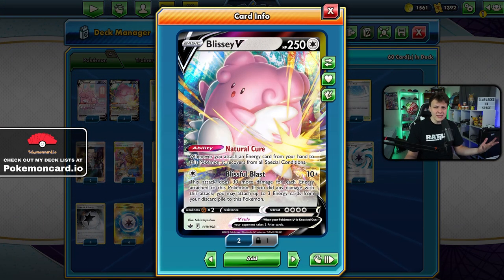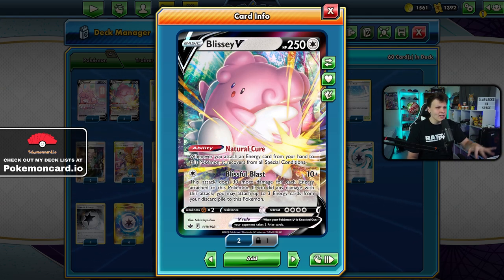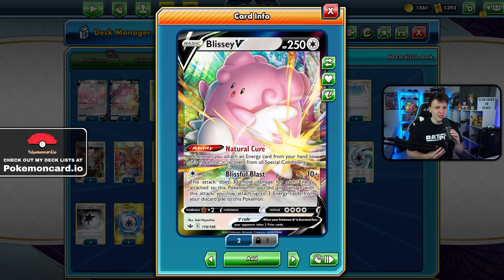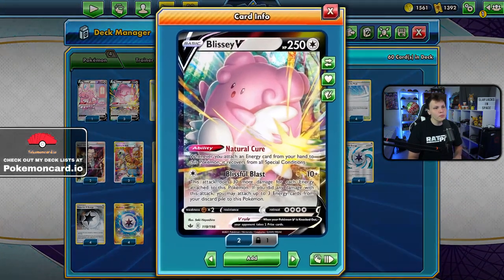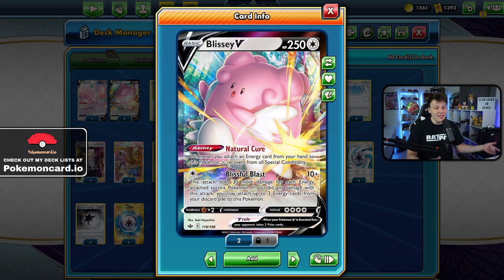That's all we really need once you understand how the deck works. Blissey V has that Natural Cure ability — not very good, since you recover from all special conditions when you attach an energy from your hand. We play four Paths to the Peak, so we're not too concerned with our ability. The attack Blissful Blast does 10 damage plus 30 for each energy attached.